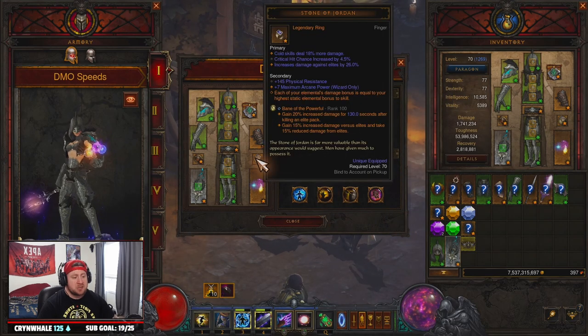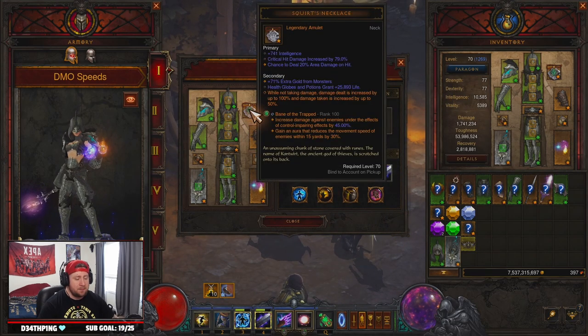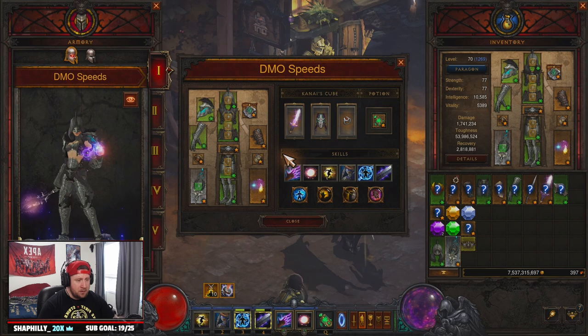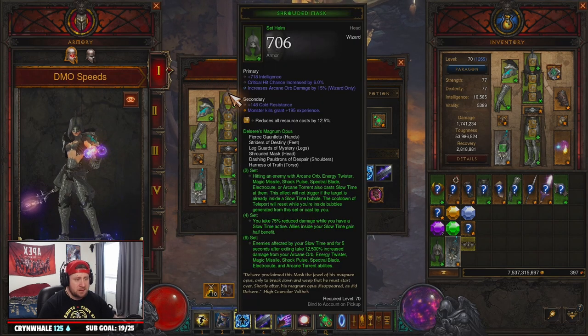For legendary gems we're rocking Bane of the Trapped, Bane of the Powerful, and Zei's Stone of Vengeance, which is a huge banger for this build.